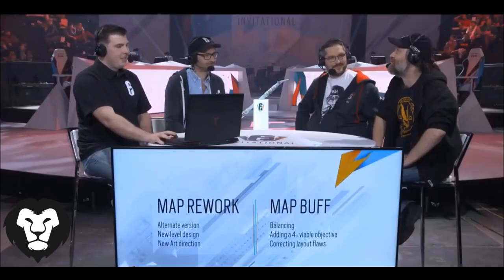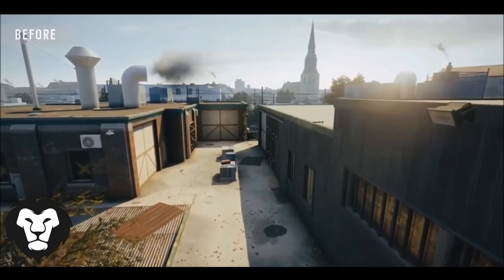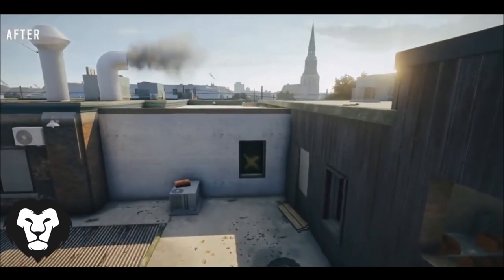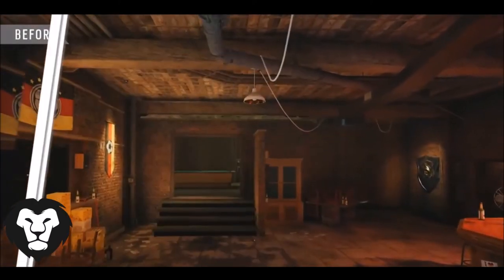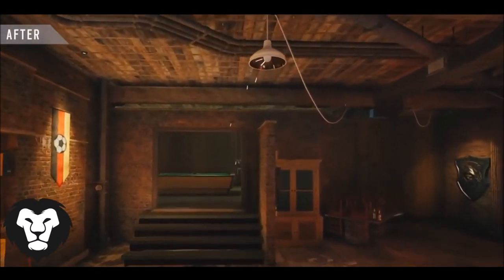Clubhouse will be the first map buff. This is huge for us. Seems like the crowd's pretty happy about that one. People know the map — it has some flaws. What we've been doing is addressing some issues that we had.